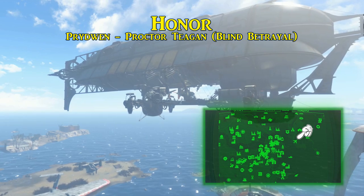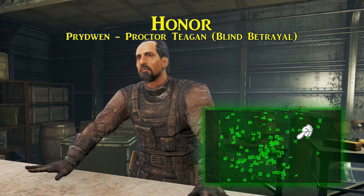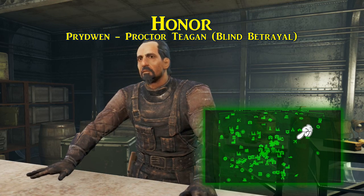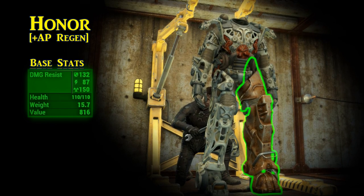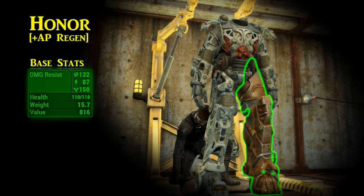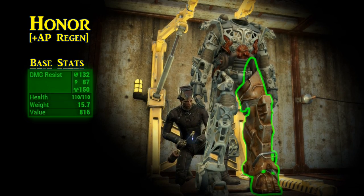Next is a T-60 left leg called Honor. This is given to the player by Proctor Teagan, the Brotherhood quartermaster of the Prydwen, when they are promoted to Paladin after the quest Blind Betrayal. The outcome of the quest doesn't matter so much as completing it does. Honor carries the same effect as the Visionary's helmet — the Powered effect, increasing action point refresh speed, and again having those two extra points of resistance. Power armor mods for leg pieces can further increase this AP regeneration, or play off of it by adding extra sprint speed at higher costs.